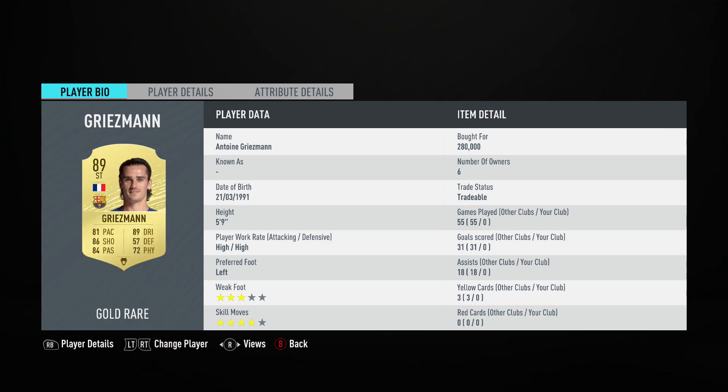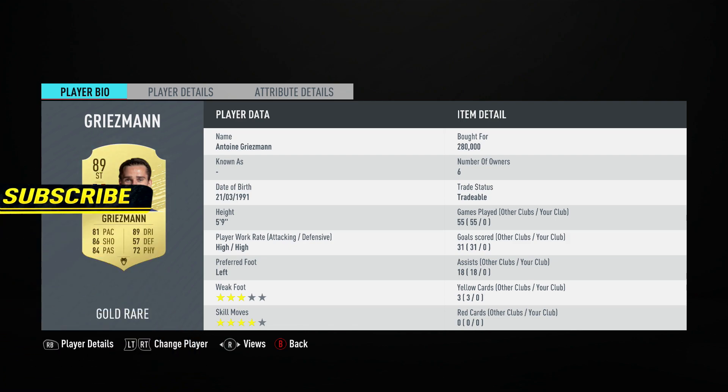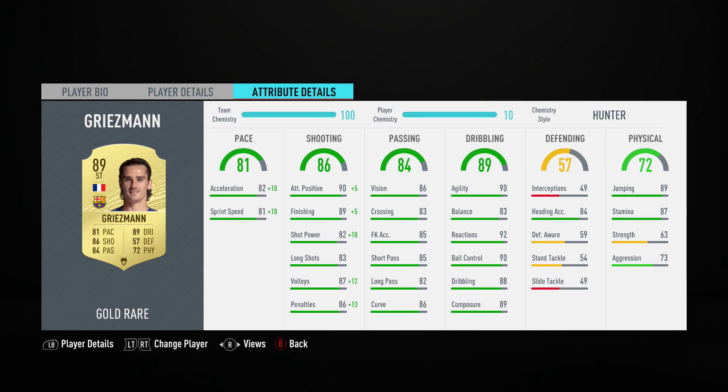We're going into Griezmann. 5'9", high work rate, which is not ideal for a striker — ideally you want high/medium. 3-star weak foot, which is not great, but 4-star skill moves, which is decent. He has been crucified on his pace this year, down to 81 pace. 89 dribbling is amazing, 86 shooting is great, 84 passing is also incredible, and 72 physical is not bad — so a decent card on the face of it.